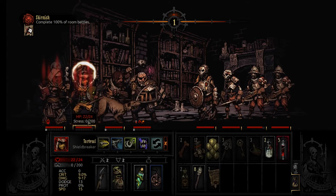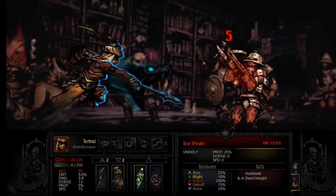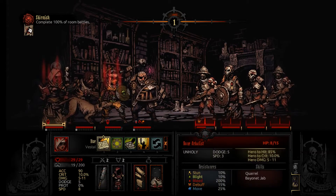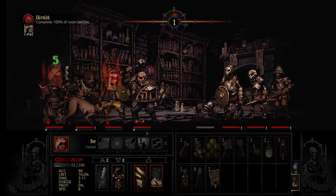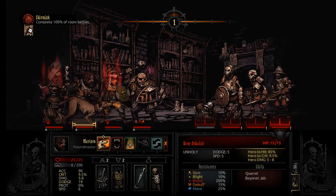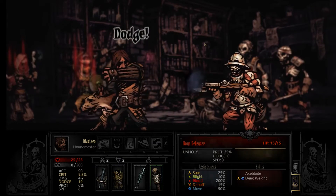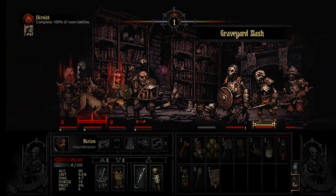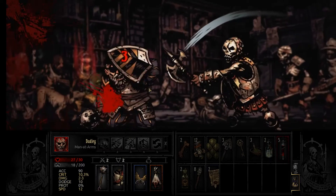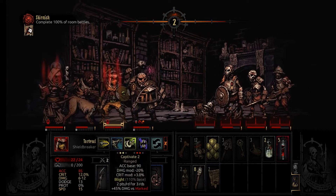Nice, free stress heal. Let's see what I want to do here - I think we want to pull one of these archers up to the front. Get wrecked! I love this character. Her class - I'm gonna call her a hero because in the game files, where I get my images for thumbnails, the character models are in the heroes folder. Eight damage, damn. Hit that guy with riposte on - yeah, you're screwed.